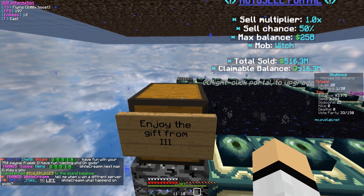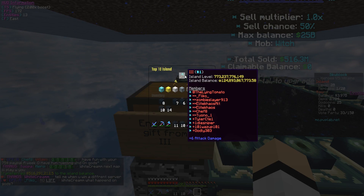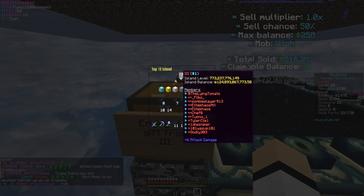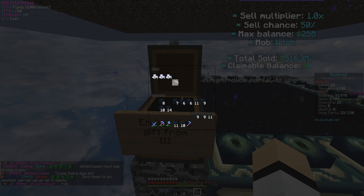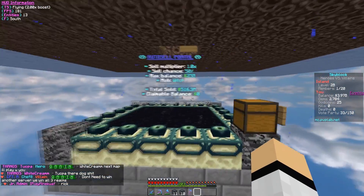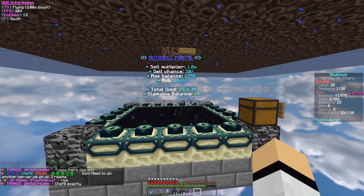A gift from III, which is is top number one - they are way ahead in the lead. Oh yo, we have more sky shards - three stacks of it! Now we need to spend this smart. We want our cell chance to be 100 for sure - that's no question. Right here, we want to upgrade this to 100 if possible because right now it's pretty much a coin flip on whether we're gonna get the money or not, which is pretty bad.